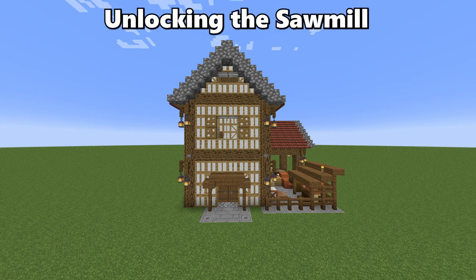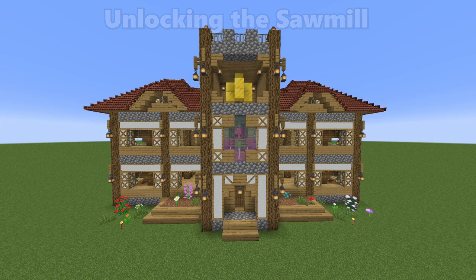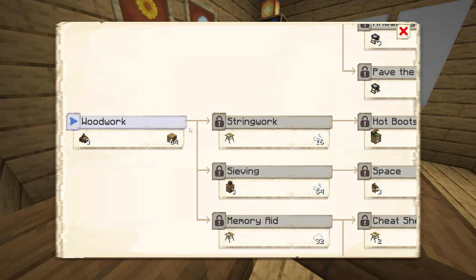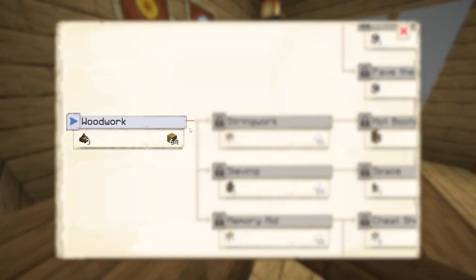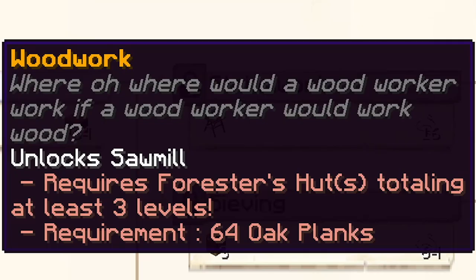In order to construct the sawmill, you will first need to unlock it within the university. The research required to unlock the building is the woodwork upgrade, which can be found within the technology branch. This research requires the colony having foresters' huts totalling at least 3 levels and a stack of oak planks.